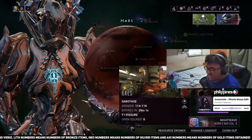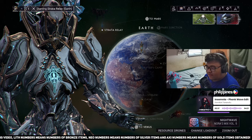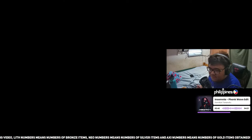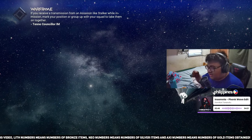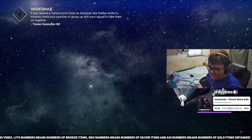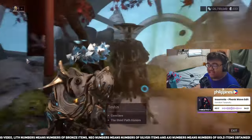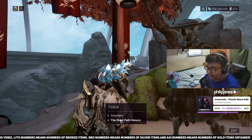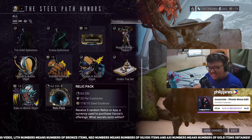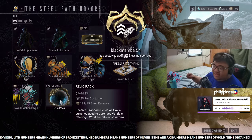The second type of relic packs you can buy is a bit more expensive, but if you really want Protea Prime, it's worth it. Head to Teshin in the Steel Path and buy relic packs — each one costs about 15 Steel Essence, and you can buy up to 25 relic packs.